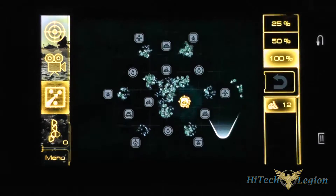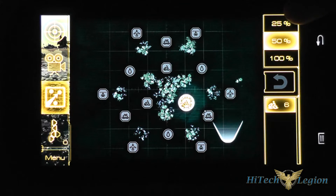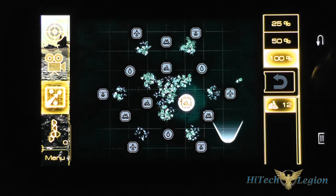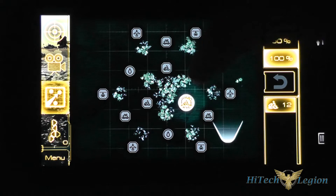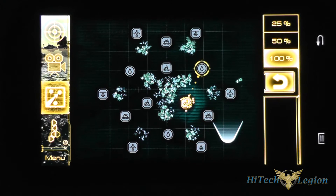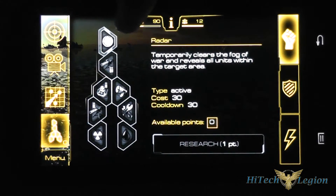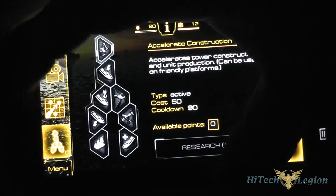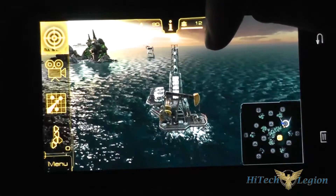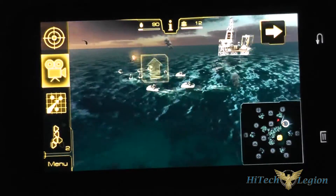On the main map you can pick a platform and it shows the units you have. We've got 12 people with jet skis, and the 100%, 50%, 25% allows you to pick how many you want to send. If you had multiple types of units, you could untoggle one type if you only wanted to send a particular type. I'm going to send 100% of the units to one of these oil platforms because you need oil to be able to progress. Let's focus on this oil platform in camera mode so you can see the battle happening and the 3D graphics this game provides — it's pretty good for an Android phone.